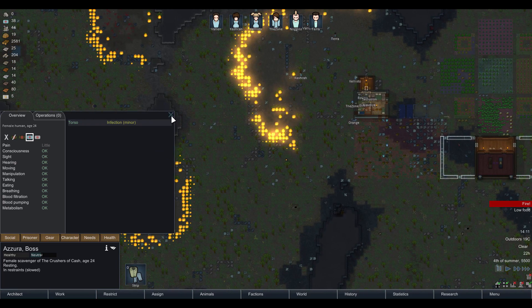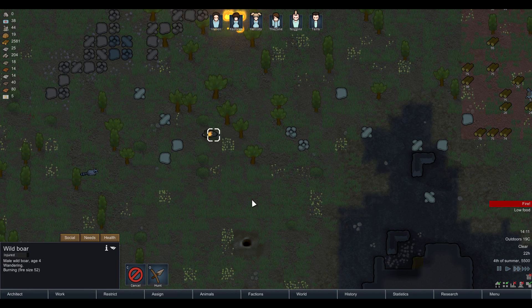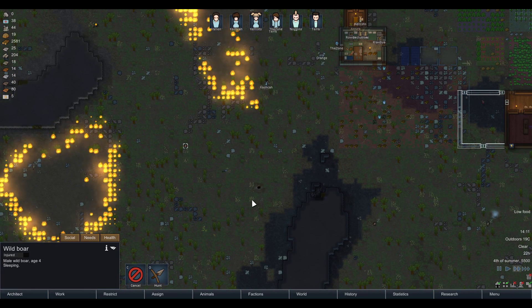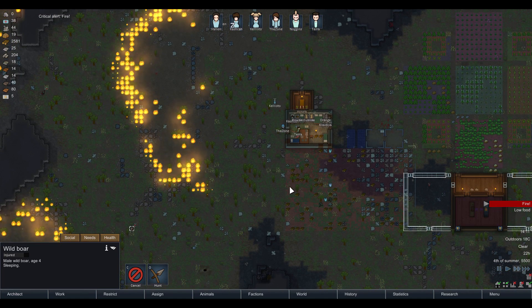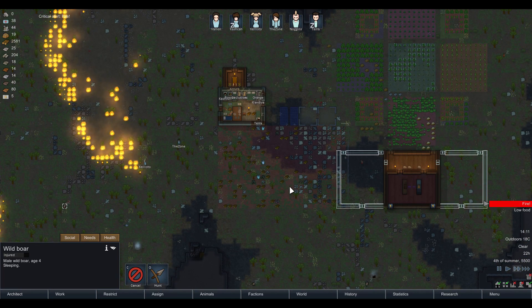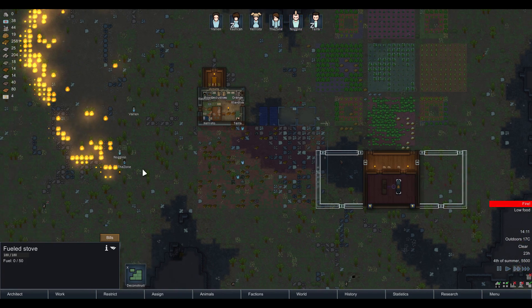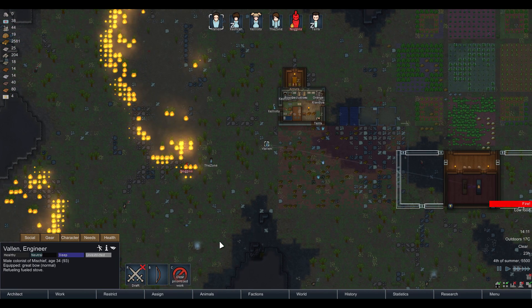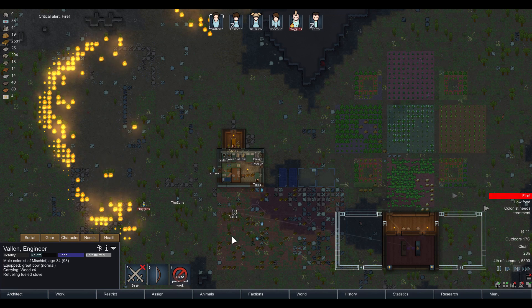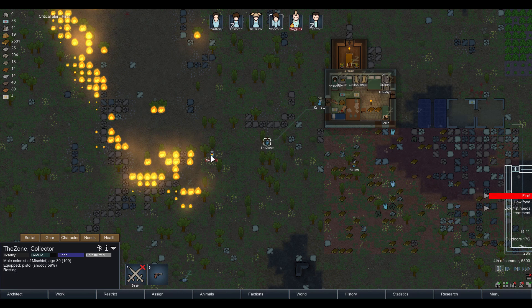I just heard a pig squeal — there's probably a pig on fire. There he is. One of the pigs we were heading for is now on fire. He's not going to make it — oh, he's sleeping, he did make it. Low food, colonist needs treatment. Noggins — you're on fire! Oh my god. Extinguish Noggins! Good job, and he's going to go to the medical bed, which is perfect.